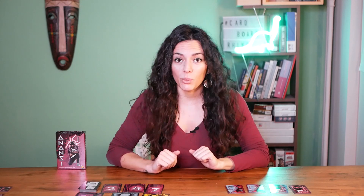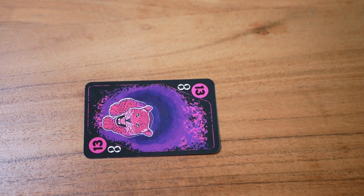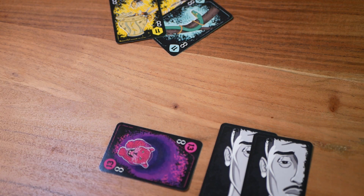Instead of playing a card you can gain followers. You play a story card in front of you horizontally to indicate it's not part of a trick, and you take a number of followers equal to the followers icon on the card, placing them with the uninspired face up in front of you.